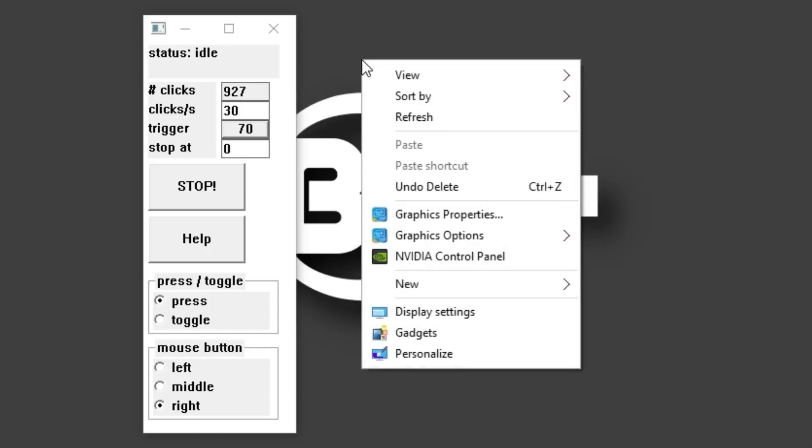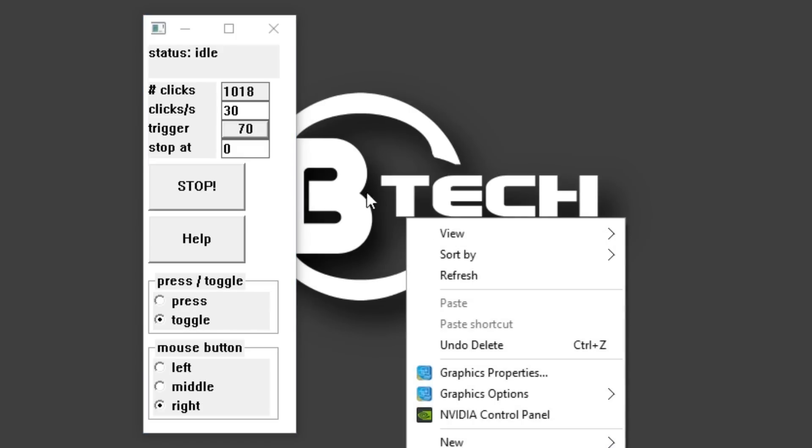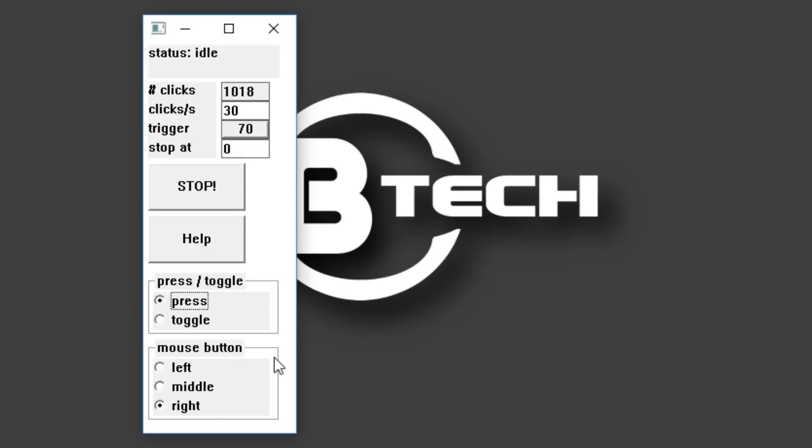Right now, I'm holding it down when it says clicking, and when I let go, it says idle. Toggle means I just press F once and it's clicking, and I press it again and it will stop. I'm going to leave that on press.